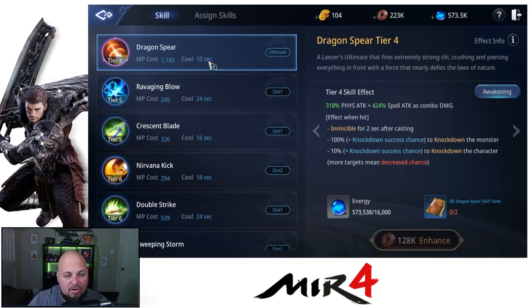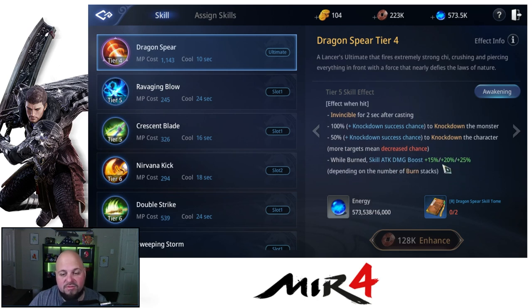Let's do an overview of our skills. Our ultimate — early game and mid game. Our tier one through four ultimate gives us invincibility for two seconds, 100% chance to knock down the monster, and 10% chance to knock down a character. If you have more targets, it decreases the chance. Once you hit tier five with one rare book after you max out at tier four, this adds a pretty significant boost to knockdown chance on characters, plus a 'while burn' skill attack damage boost depending on the burn stacks.